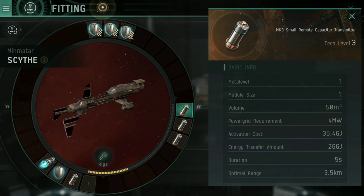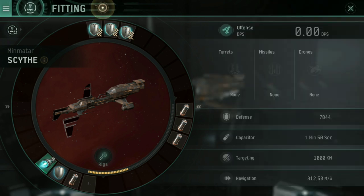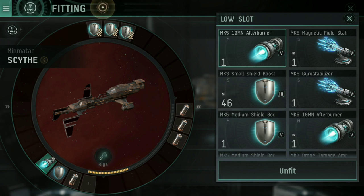Basically, the Minmatar Scythe with these fittings goes around healing up other ships in the fleet — repairing their shields and refilling their capacitor whilst moving. For low slots, an afterburner is pretty much a must because it lets you move quickly among nearby ships and get in range to heal. A shield booster of your own is fairly useful; I've opted for a shield extender instead just to tank a bit more damage. I should be behind most ships at range anyway, hopefully not a lucrative target. I've also equipped a small capacitor battery in case I'm healing too much and my own capacitor is draining too fast.